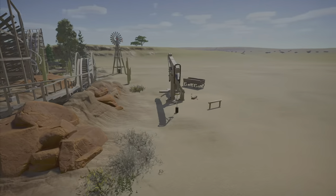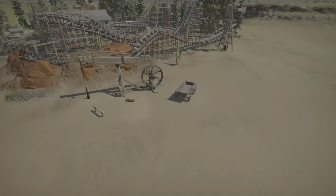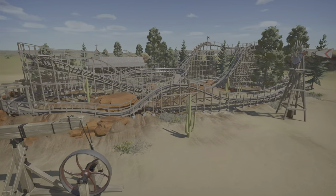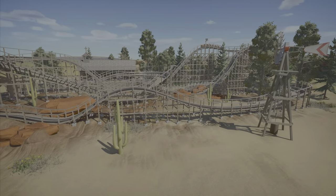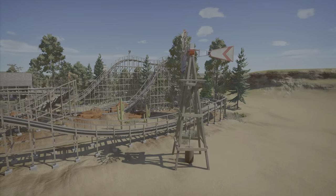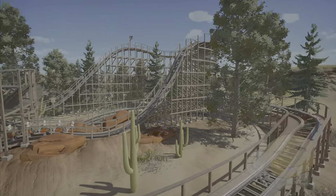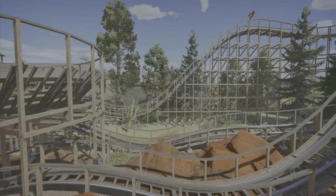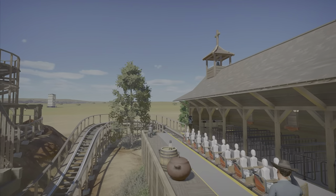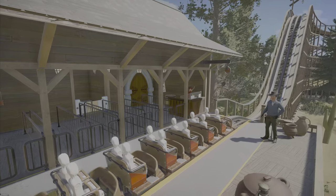I don't know what's going to be on the path from here to the next town, so when I figure that out maybe this area will get more done. I just added some cacti and this wind thing — I don't even know what it's called — just little stuff here and there. Why don't we just go ahead and take a ride on Holy Roller? Let's take a ride.